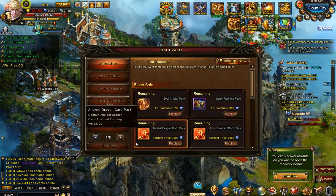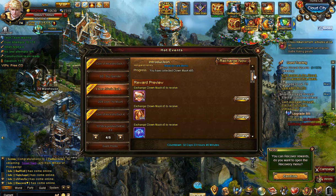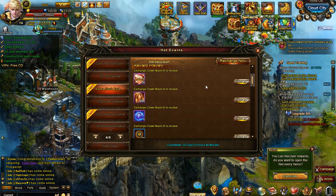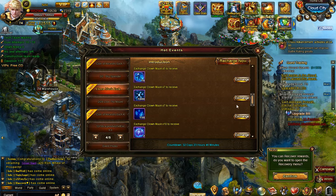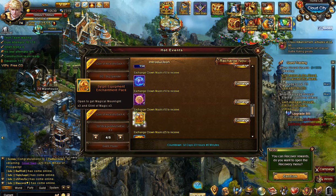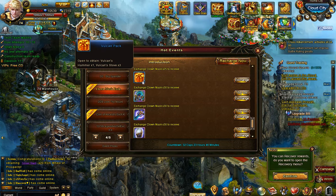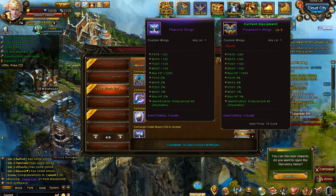Let's take a look at the exchange event. This time they pretty much put every single type of item here. So you can get gem packs, soul crystals, fashion cords, rune stones, sepulchrum, mara, crystal shards, will crystal shards, good luck charms, and then gem packs again. And then you have the Vulcan pack, a set of clothing, and some wings.